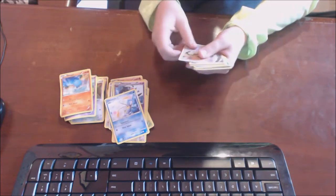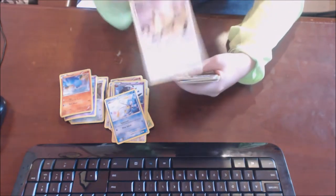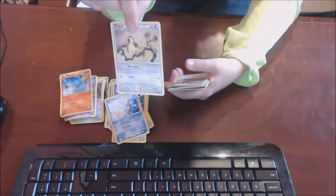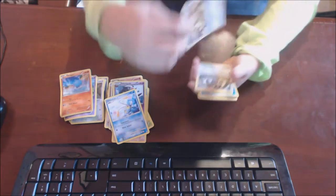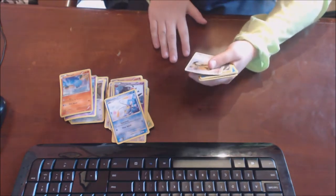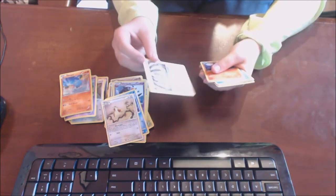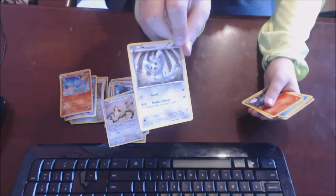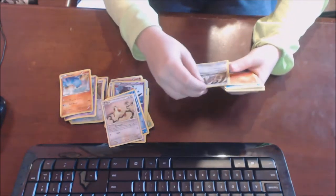Now we have Tympole — 60 HP, Water, Supersonic, Wave Splash — that's okay. Now we have the basic Pidgey. That's how it attacks — Messenger and Glide. Wow, 50 HP, that's a disgrace.